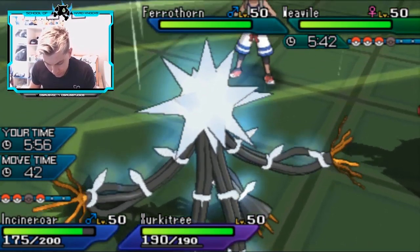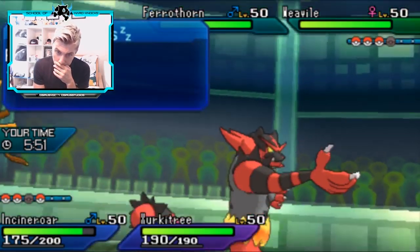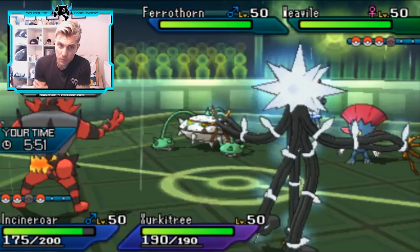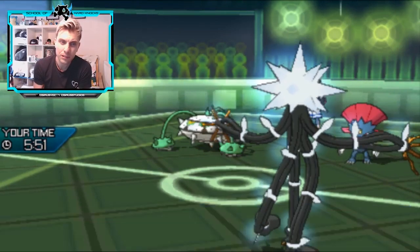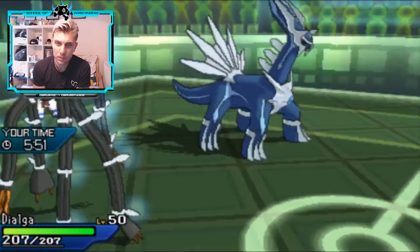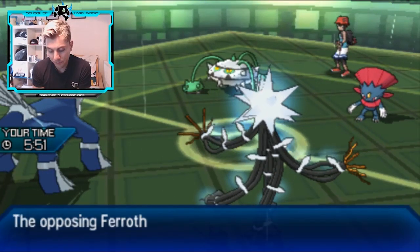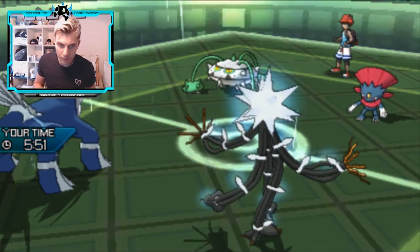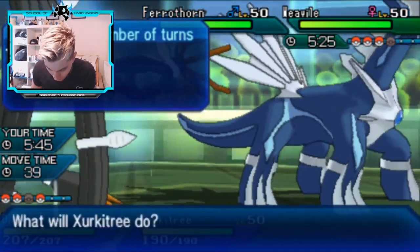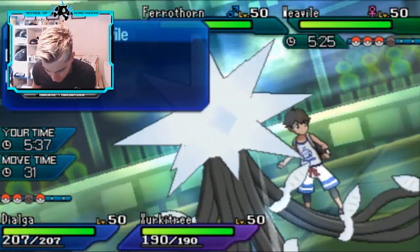We've got Dialga in the back. I'm going to bring Dialga in and protect Zeraora, because we have to burn this Fake Out turn. Whether Weavile's got Feint makes some sense, but I feel like you have to Fake Out the Incineroar a little more than Zeraora because of the Flare Blitz potentially knocking out the Ferrothorn. There's a Fake Out into Zeraora and Power-Up Punch into that slot doubling in - fine. Now we can just go back into Incineroar to get Fake Out support.